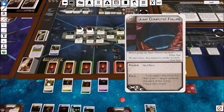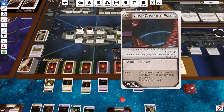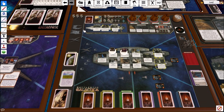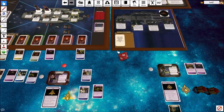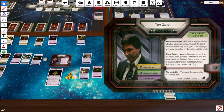The Reckless resolves, and then the final part of Jump Computer Failure: Raiders Deploy - three raiders deploy from each base star. Now there's a small Cylon army waiting for us. We still haven't gotten any jump prep, and there's an army out there. That resolves that turn. Goes to Tom Zarek.